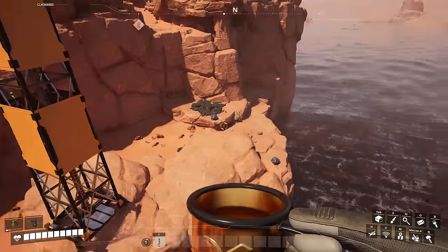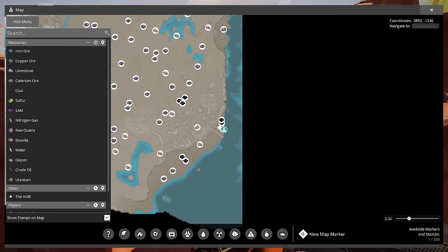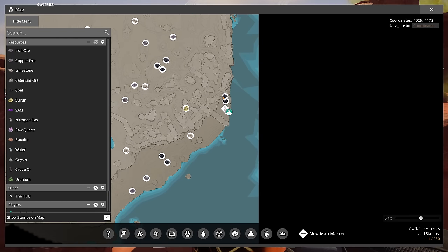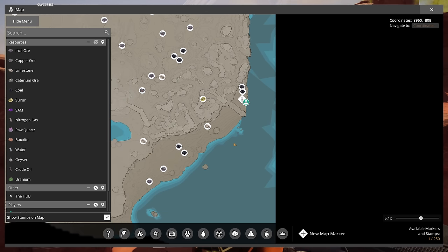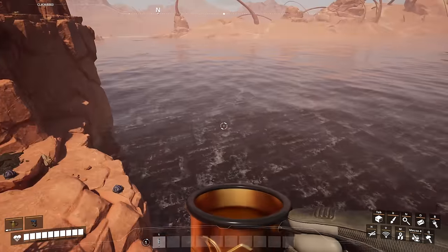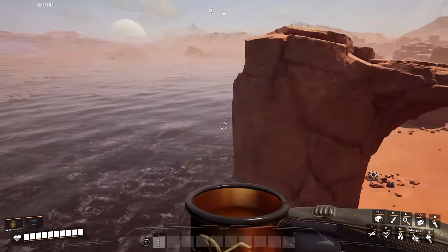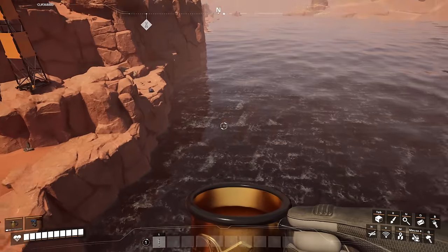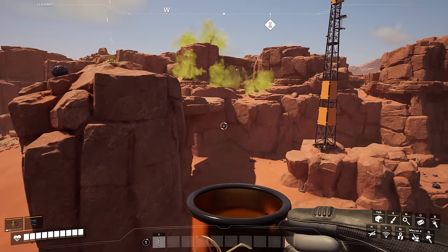What about coal for the Dune Desert? It's actually not that bad. You have a couple of options — a nice pure node and a normal node, or an impure and impure that are a little easier to reach. The nice thing is there's plenty of water both to build on and to utilize for your coal plant. Or you can bring the coal elsewhere and set up there.